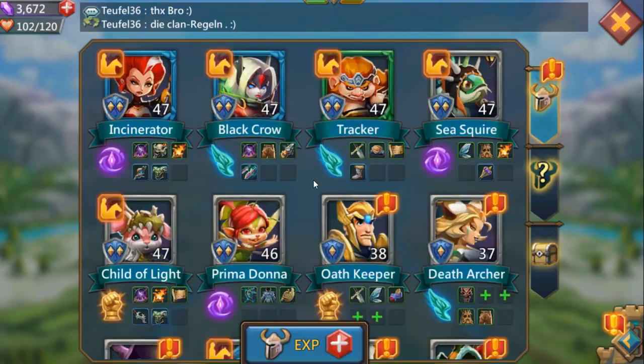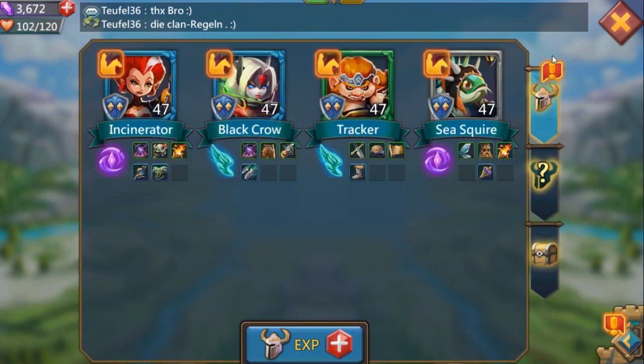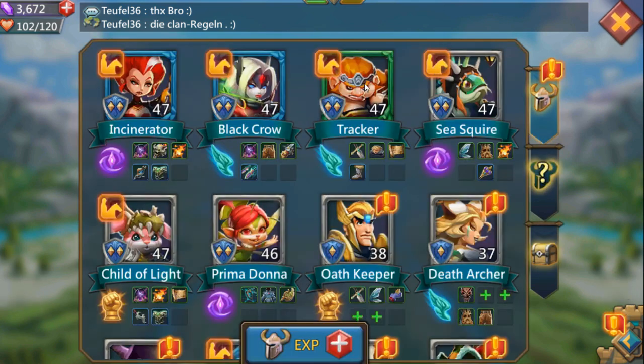For my heroes, I blue-graded my incinerator and I stopped. I blue-graded my black crow and I stopped. Next is going to be tracker, and once she's blue-graded I'm going to stop. Then I'm going to be working towards my demon slayer. I am focusing on my Coliseum team because that's going to be my main source of gem income. This is my Coliseum team: it's going to be incinerator, black crow, tracker, rose knight, and demon slayer.